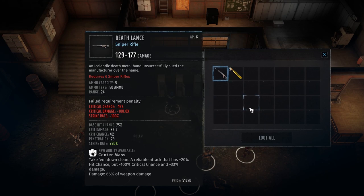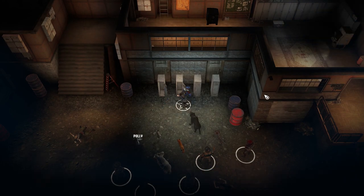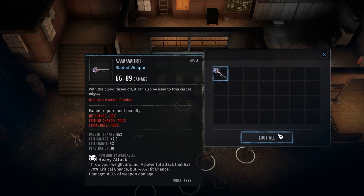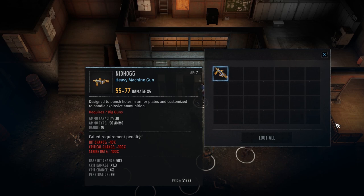Death Lance — Tier 6 sniper rifle. Nice, though I do see that is a .50 cal and we do not have a lot of that stockpiled. Saw sword — we're definitely not using that. And Nidhogg — Tier 7 explosive heavy machine gun. Designed to punch holes in armor plates and customized to handle explosive ammunition. That is some pretty serious damage, though that AP cost is set high enough for just one burst a turn, and this thing uses .50 cal ammo which we don't have in high supply. I don't think we can actually afford to use this weapon — not yet, anyway.